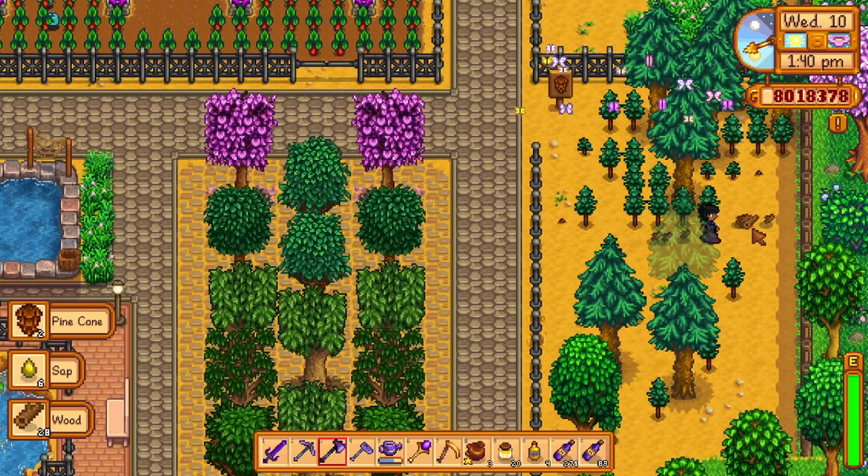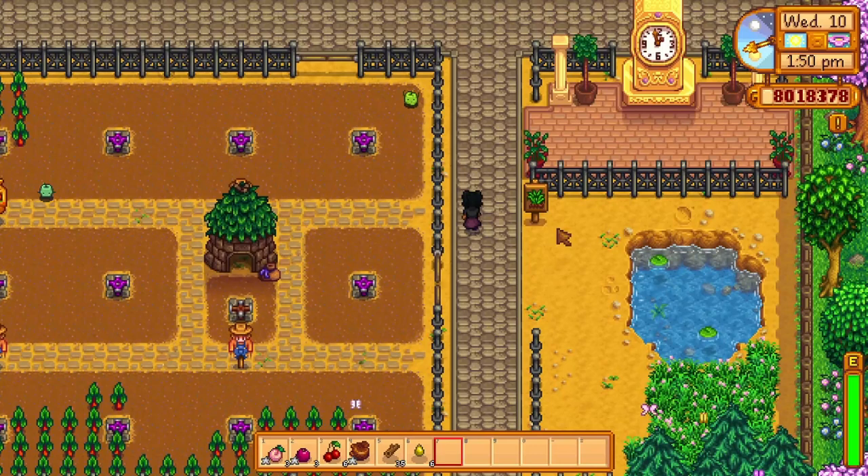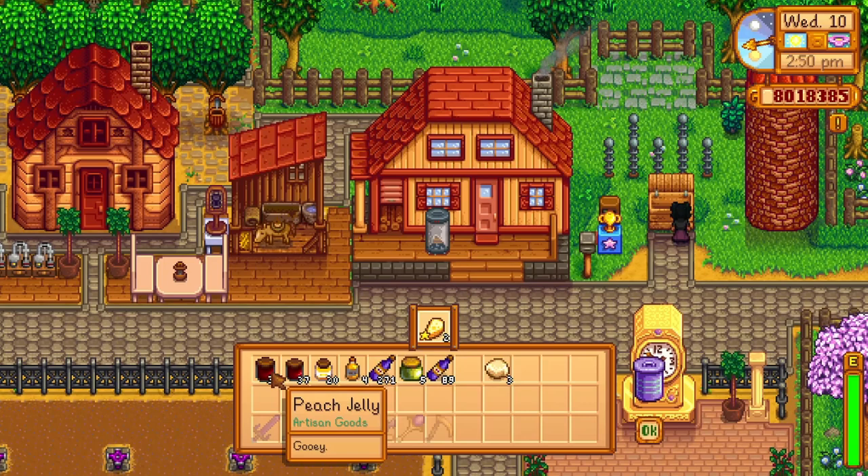Although I do have Cindersap Forest and other areas of Stardew Valley to gather my wood, I always seemed like I was running out of wood so I kept this little area for it. I know in a lot of playthroughs people like to use a slime hutch, but I actually don't like slimes so I decided against it for this farm and just purely used it for artisan goods.